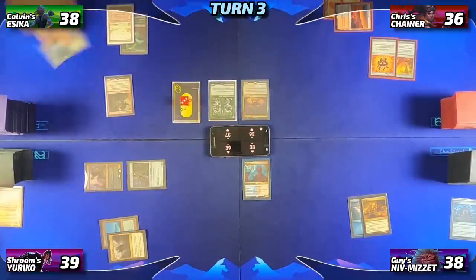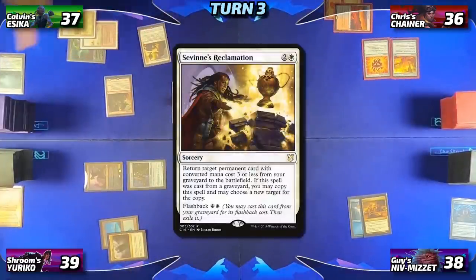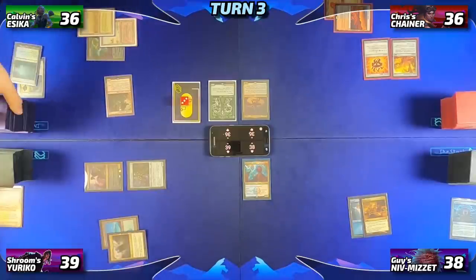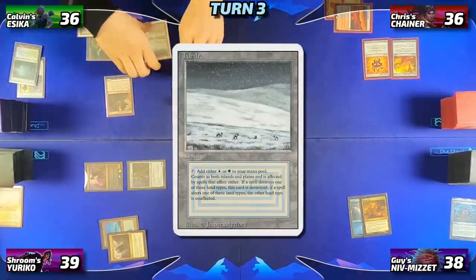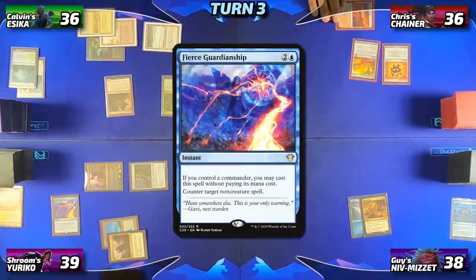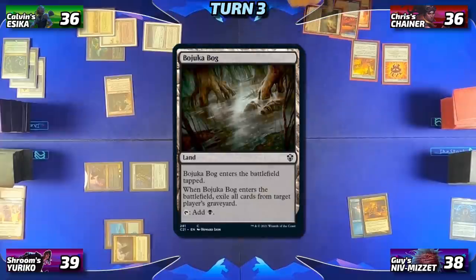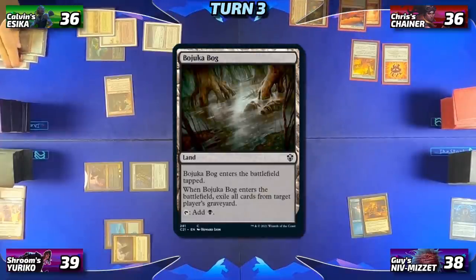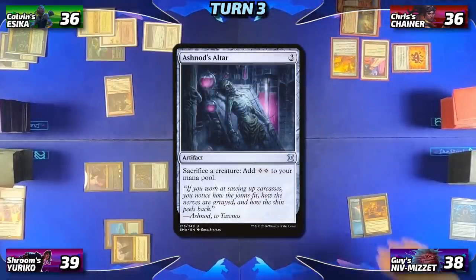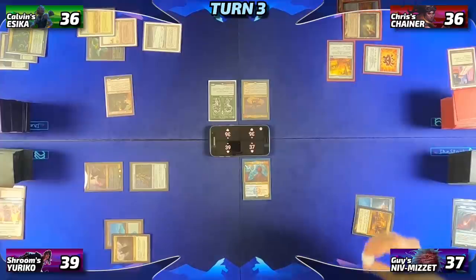He'll tap his lands to cast Savine's Reclamation, targeting the Misty Rainforest and buying it back. He'll crack it again, dropping to 36 and finding himself a Tundra, before spending all of his mana including the Treasures to cast a Culling Ritual. Adrian will respond with a Fierce Guardianship, and with nothing else, Calvin will pass the turn. Chris is going to untap, draw, drop a Bojuka Bog, targeting Calvin and exiling his graveyard, then tap out to cast an Ashnod's Altar.